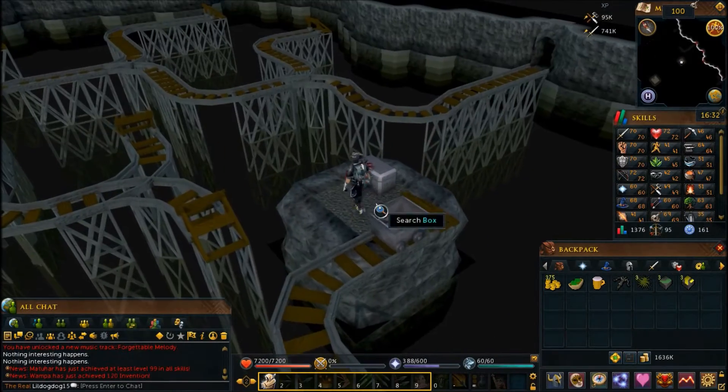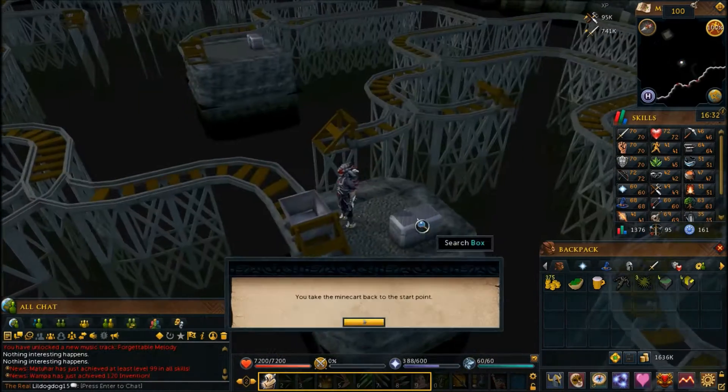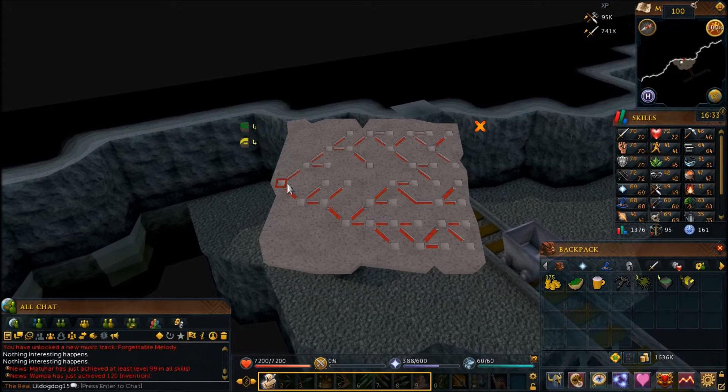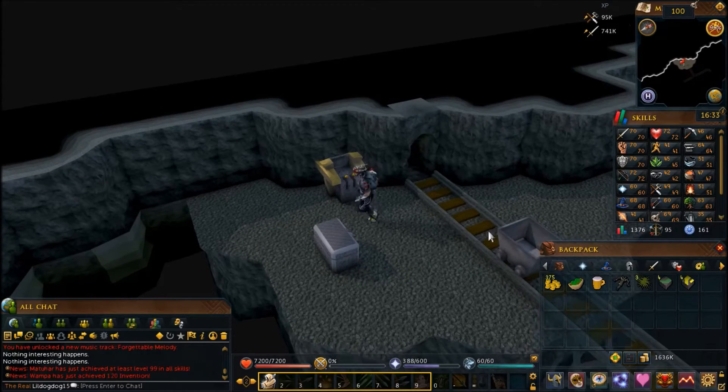Search the chest once again, head back, and now you can get out. For the final puzzle: green in the first slot, green in the second, yellow in the third, green in that slot, yellow above that, then green, yellow, and a final yellow. Once you hop in the cart here you'll be able to get through.